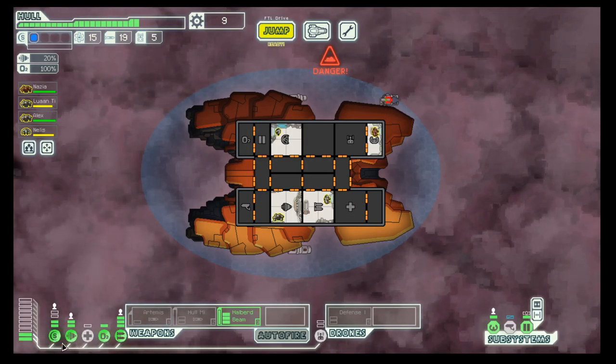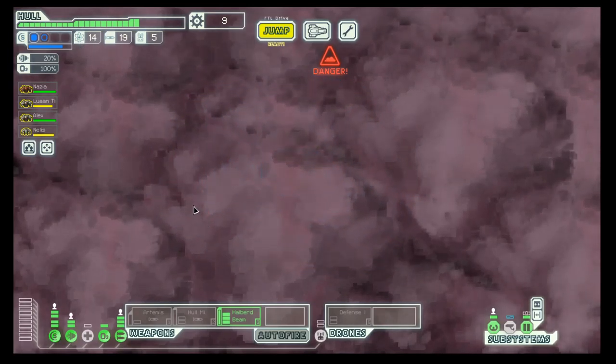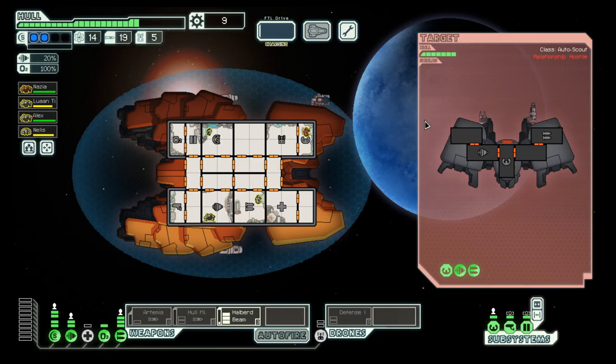Second shield! We can always decide if we want to have the defense drone instead, but for this one I think second shield is the better choice. This is a nice training ship — well, not the best training ship. It only has one laser and one beam, but let's train our crew.